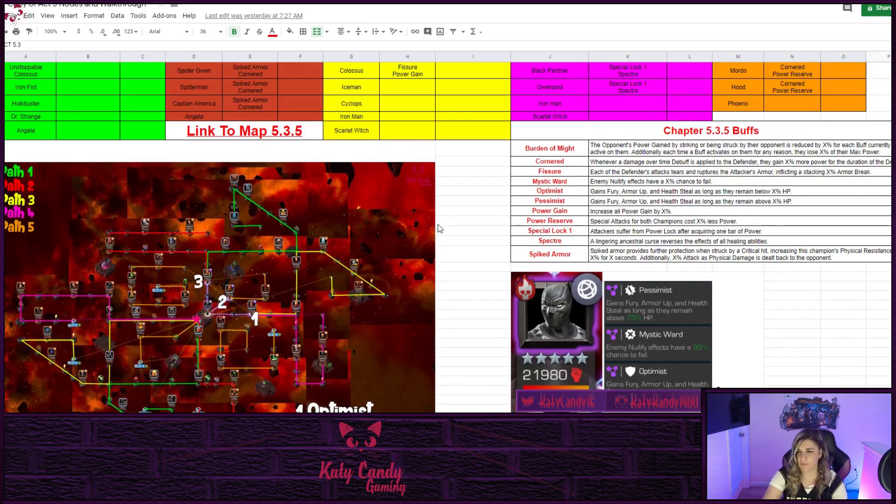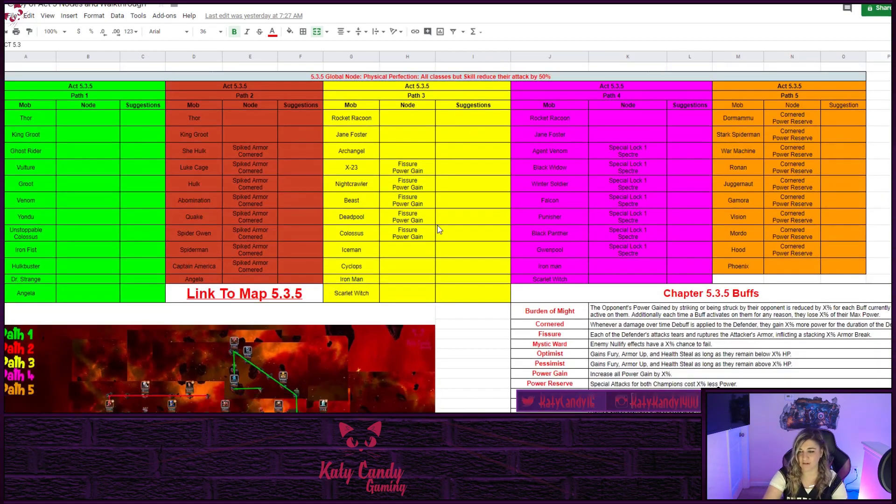In other chapters there are some hidden champs, and those will be visible on the map. Go ahead and download the map and use it to your advantage to scout out your paths so you'll know who to bring and what you'll be facing. Act 5.3.5 requires a diverse roster because of the global node Physical Perfection, where all classes except Skill reduce their attack by 50 percent.